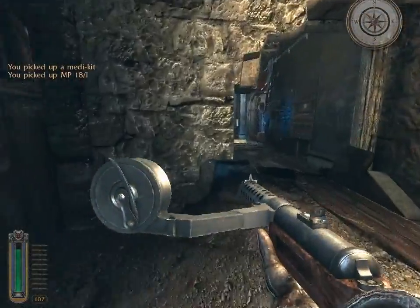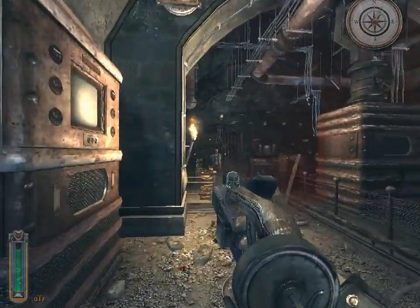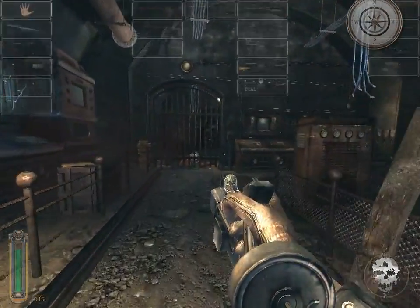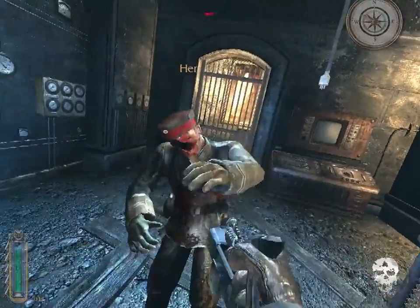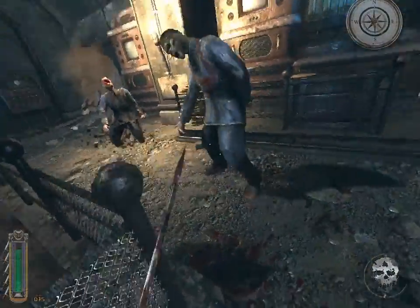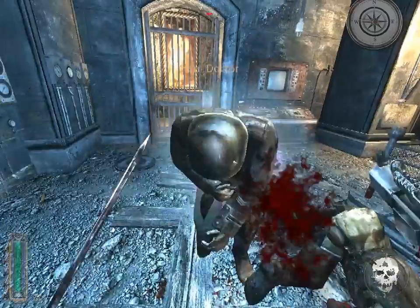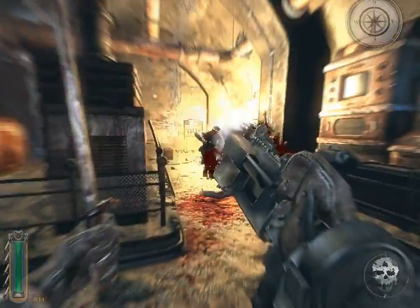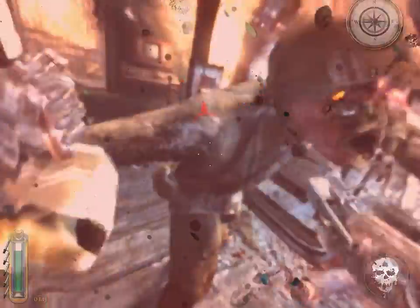I'm sure that wall was just overwhelmed by the carnage and decided to fall apart. It was a load-bearing boss. So yeah, we're still in some kind of laboratory here. Not really sure what they've been researching, but apparently it was necessary to wall it all off and basically just try to get the hell away from it. You've been researching self-crumbling walls.